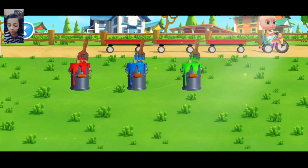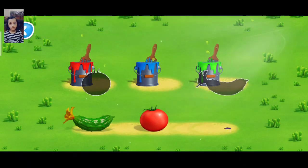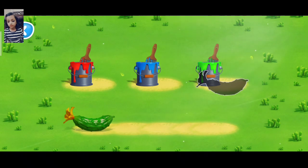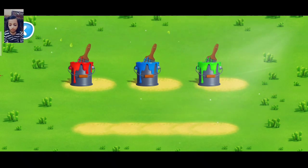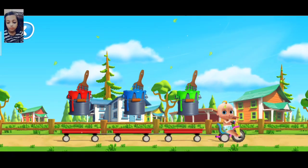Let's make some paint. Move the ingredient to the can to squeeze it out. That's right! Cornflowers are blue. Tomatoes are red. Good for you! Cucumbers are green. You've prepared the paint. You are so talented!